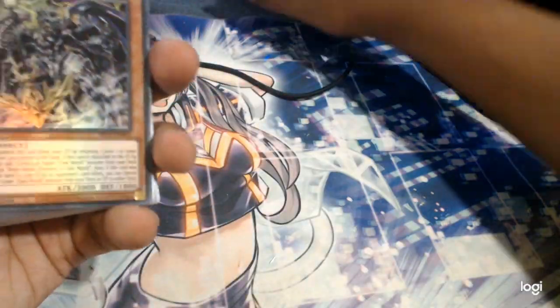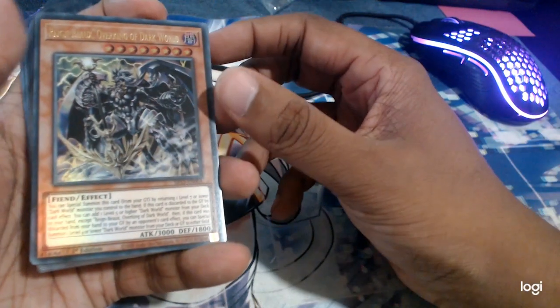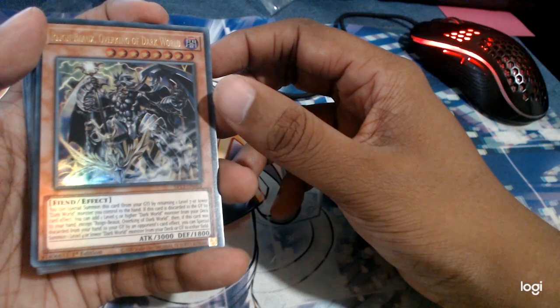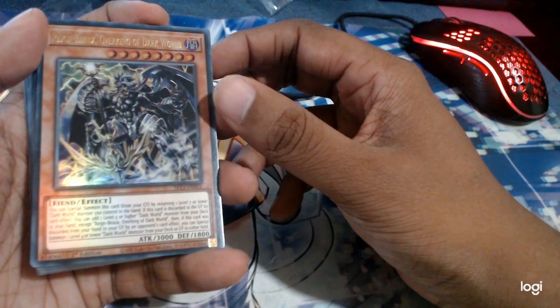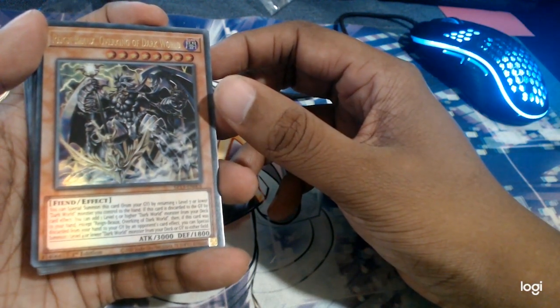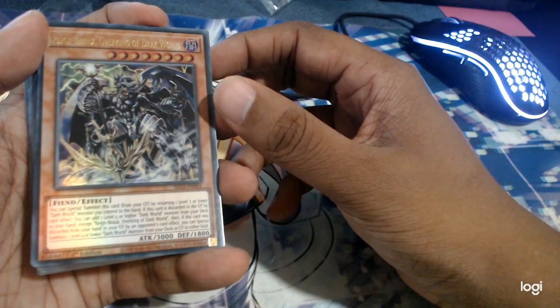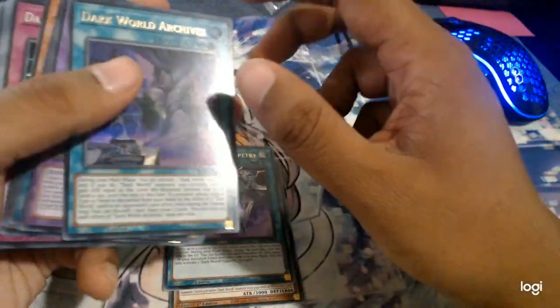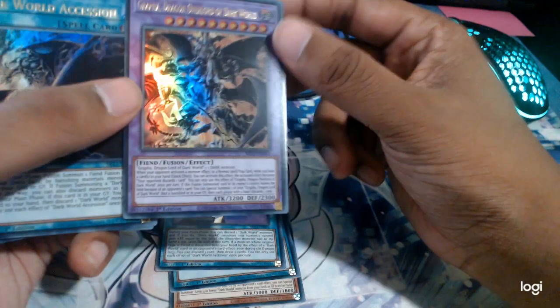The Structure Deck comes with some new cards for the Dark World archetype. The new boss monster — you can special summon this card by returning a level 7 or lower to the hand. If this card is discarded to the graveyard, you can add a level 5. That's pretty good. This is kind of a recycler — enables your Dark World plays. The new boss.